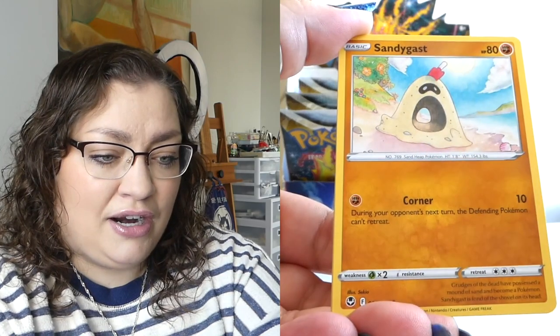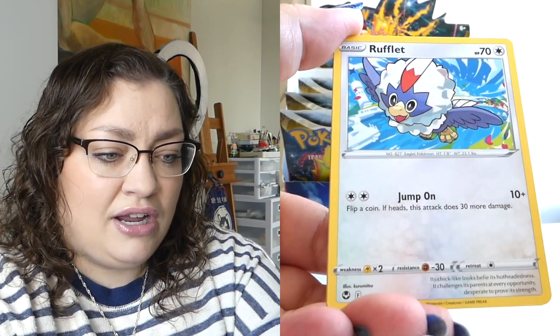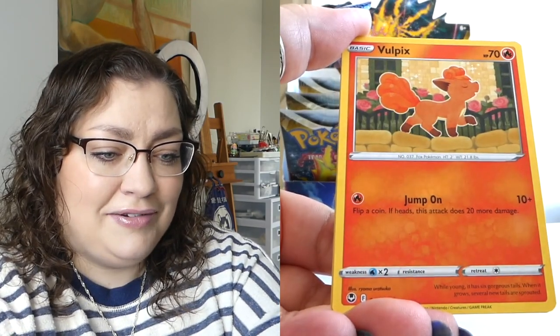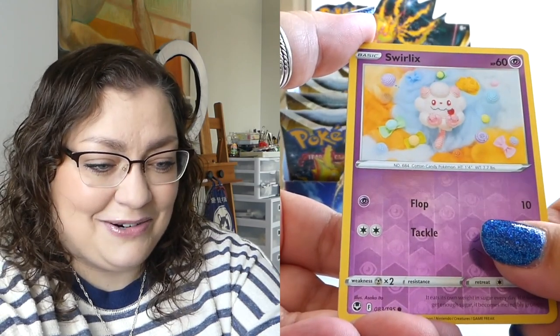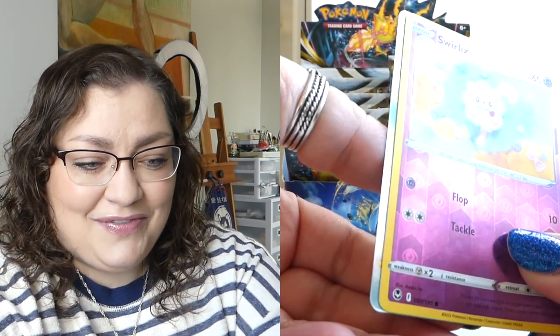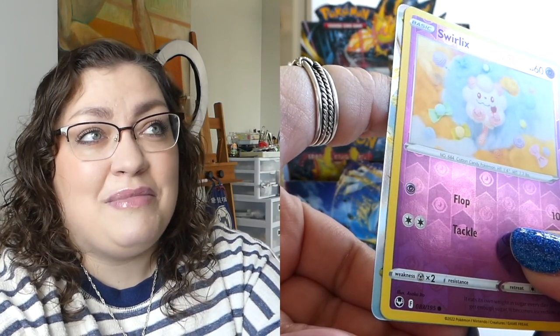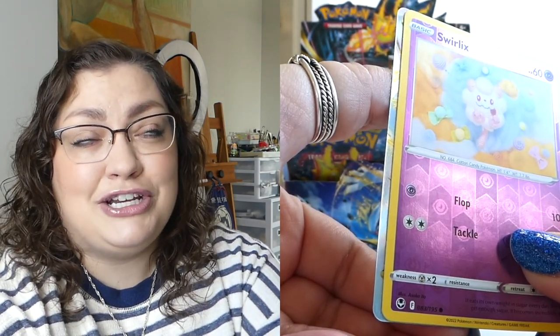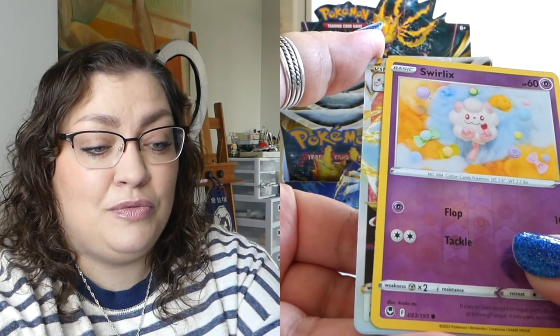Let's see — we've got a Worker. We love buff women here. Foongus. Hawlucha. Rufflet. Vulpix, back at it again. This Swirlix — adorable. We've got a V-Star. I'm going to assume there's a Lugia. Maybe the Regielecki or Regidrago — I don't know who the V-Stars are going to be. Three, two, one...